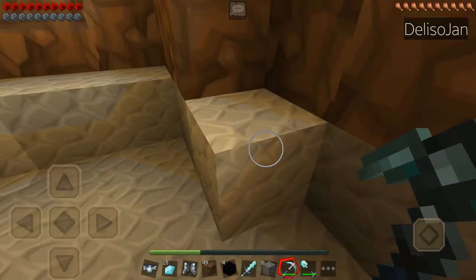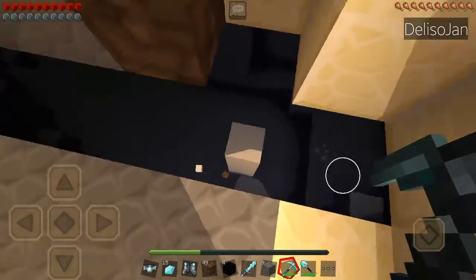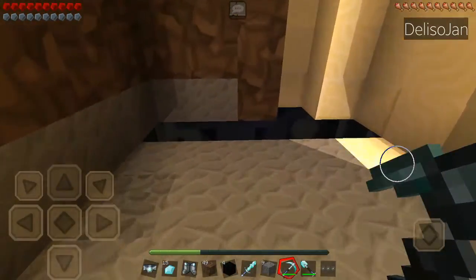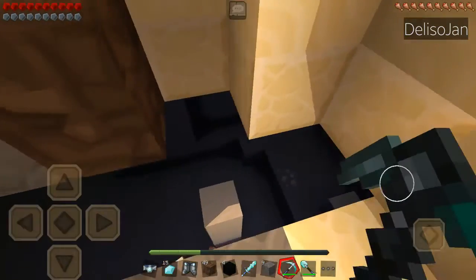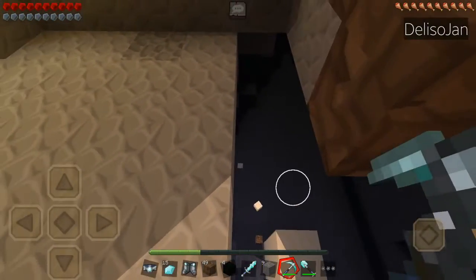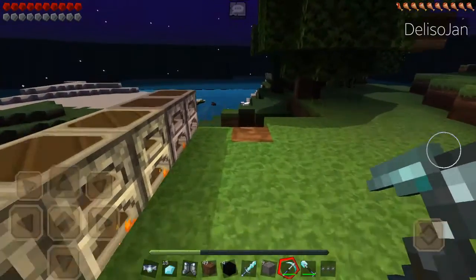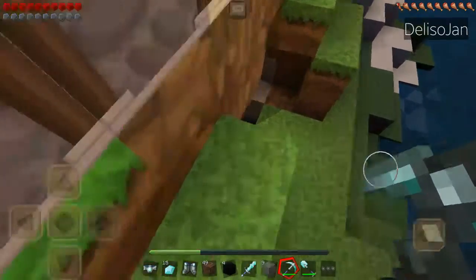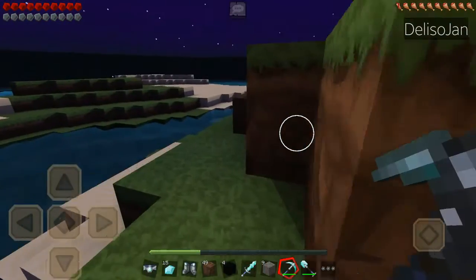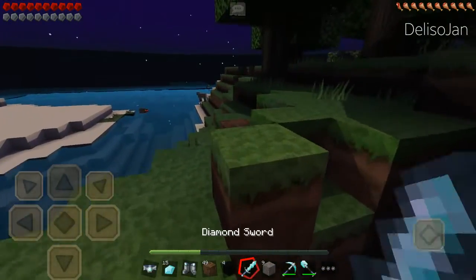I found something strange here — it's a cave! There's an ore over there. It's not very convenient to build a house near a cave. Oh my goodness, there are lots of resources down there. It's a really big cave — I don't know, my graphics are kind of low, but it's definitely a cave.